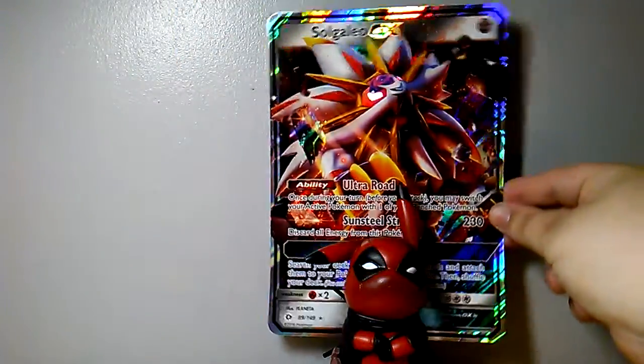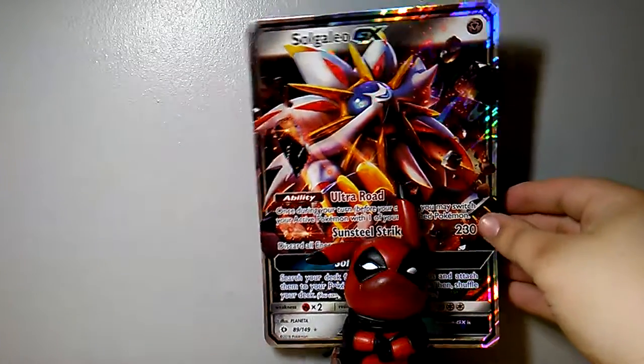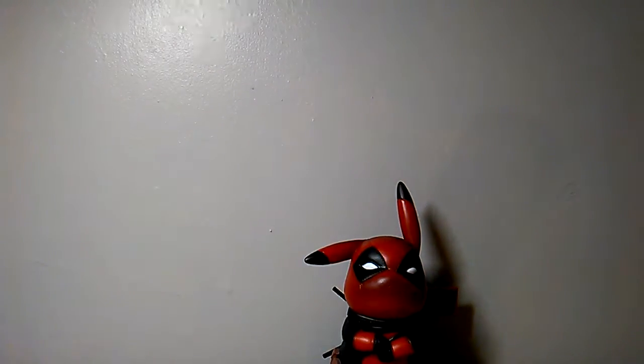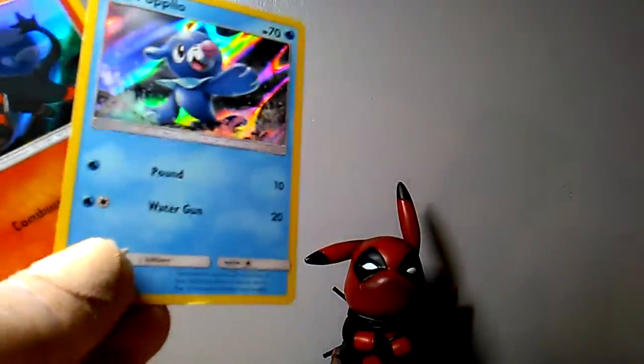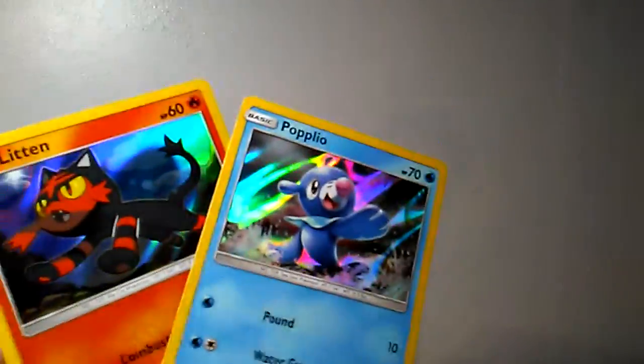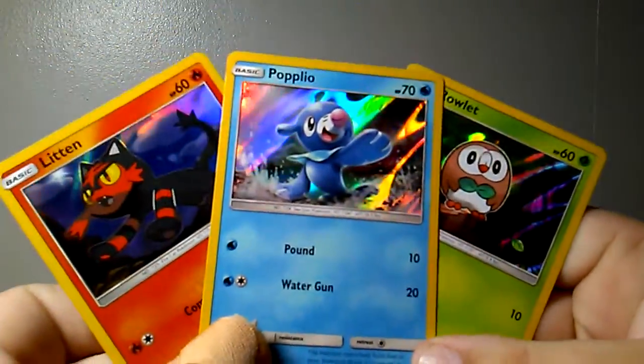We'll put it behind Pikachu if it'll stay — nope, it's on the floor. I might pick that up in a minute. And we've got the three Litten, Popplio, and Rowlet — three holo cards.